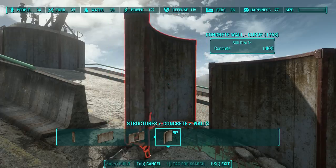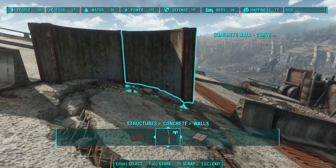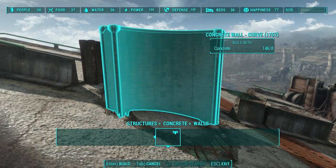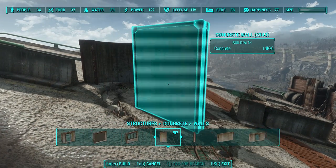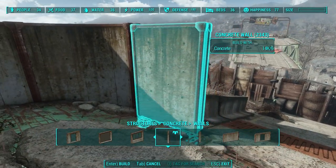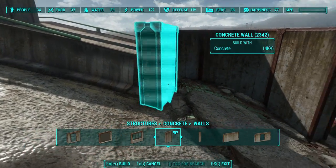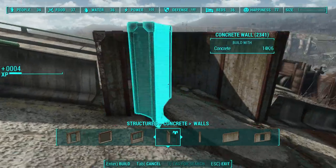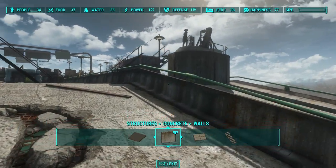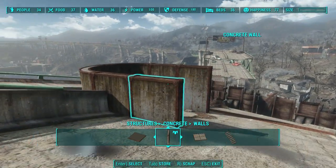One of the nice things about the Wasteland Workshop concrete pieces is that they're not very finicky. Look, I'm placing it right through the floor here and it's not being tricky at all. Then find this really short piece right here and make sure it snaps. There we go. You could close it off like I've done here, or you could do something different.